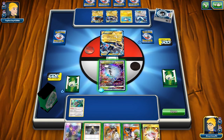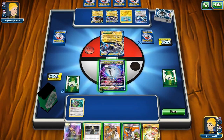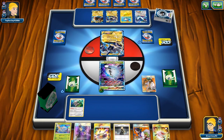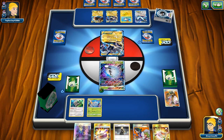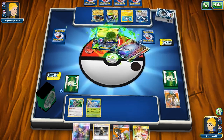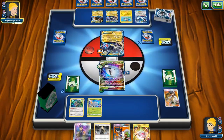We're going first. We have technically three draw supporters in hand. This is an old deck I haven't seen in a while that uses Chorus Machine and Plasma Energy. Because we're going first, I want to use Kukui to capitalize on getting a lot of damage for just one energy — so we do 80 damage on our first turn, which is pretty oppressive.